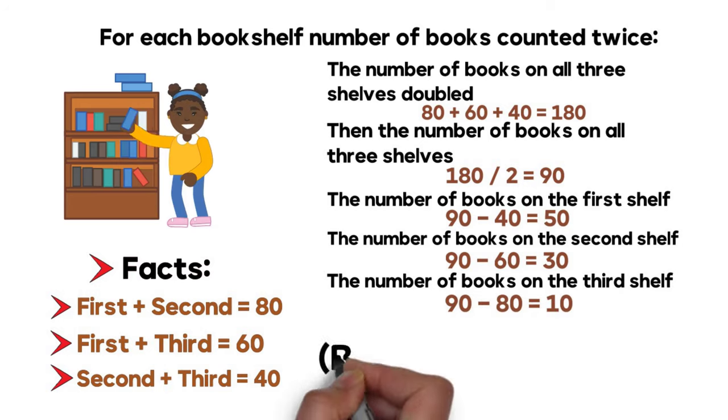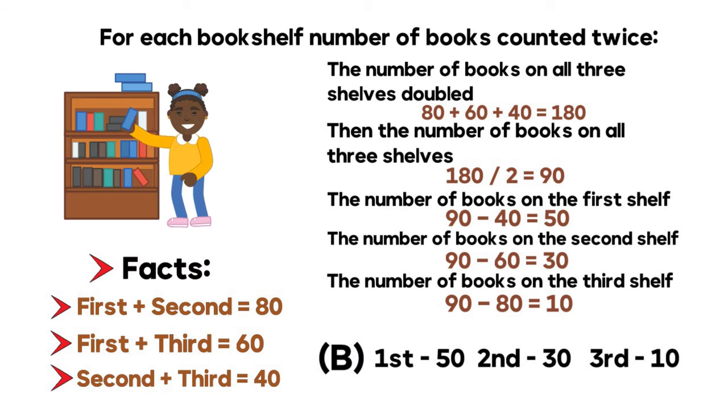So the correct answer is choice B: 50 books on the first shelf, 30 books on the second shelf, and 10 books on the third shelf. Hopefully you nailed this question and now know how to solve similar challenges on the test.